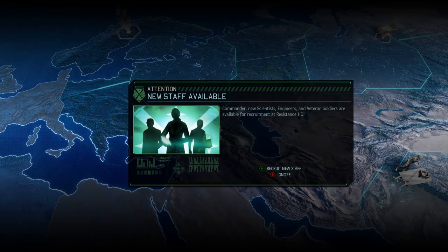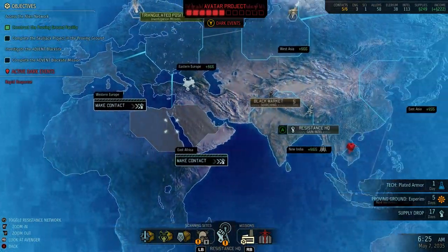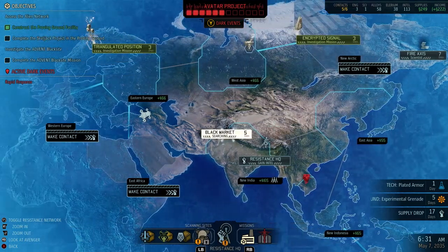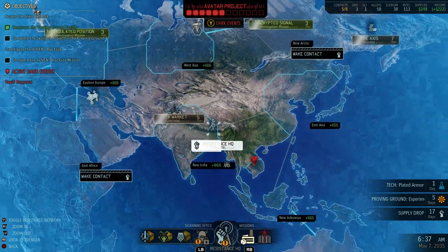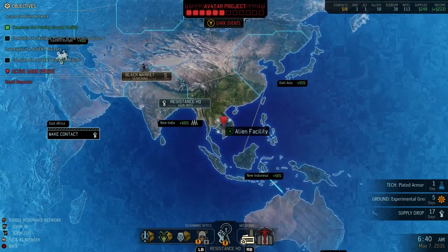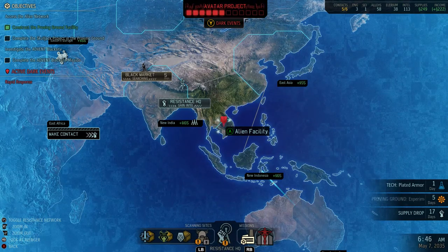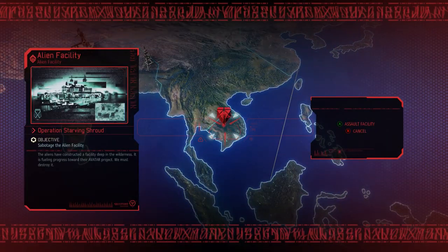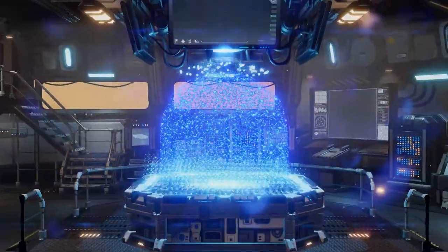New staff available - not worried about that now. What we have is we can make contact or we can do this extra project - the Avatar project. However, I would like to do this alien facility first with my troops, to reduce the avatar project and keep it under control.